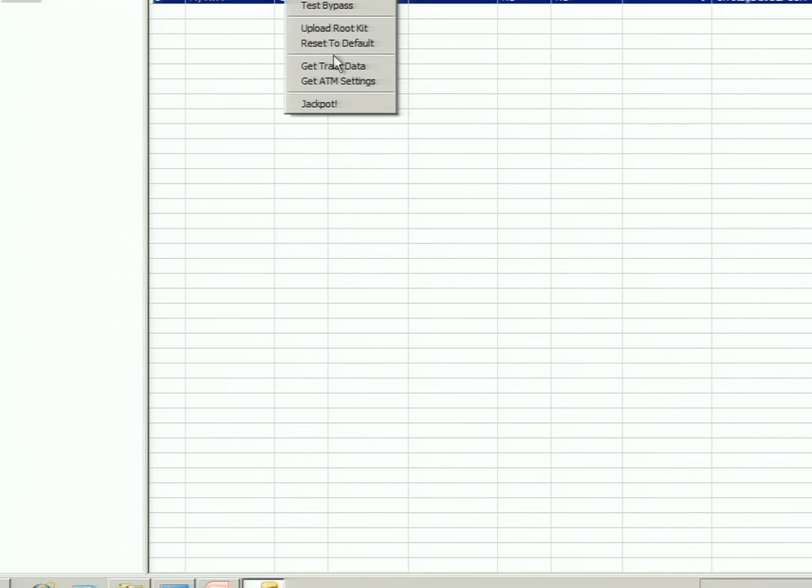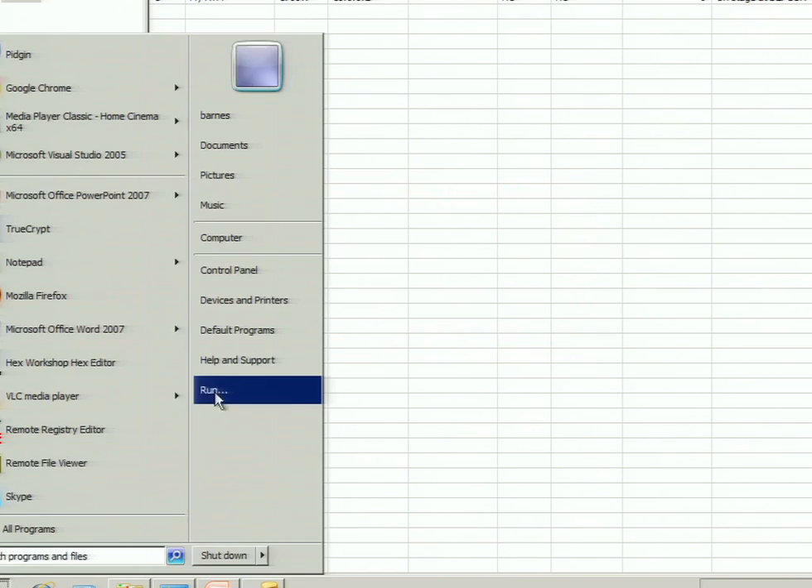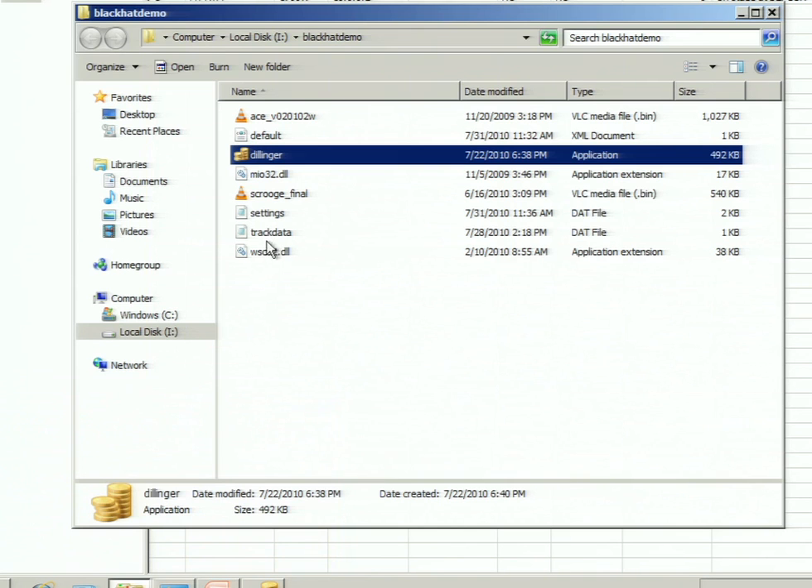We found this ATM, but of course you have no idea where it is. So that's where we can retrieve the ATM settings. GAN uses the authentication bypass. It's received the settings and saved them to disk.